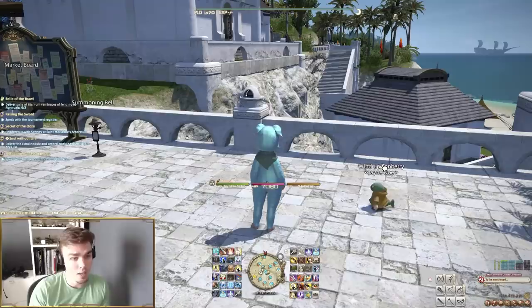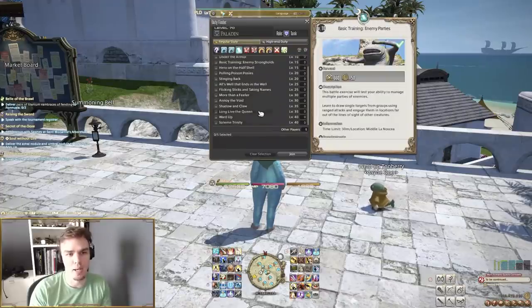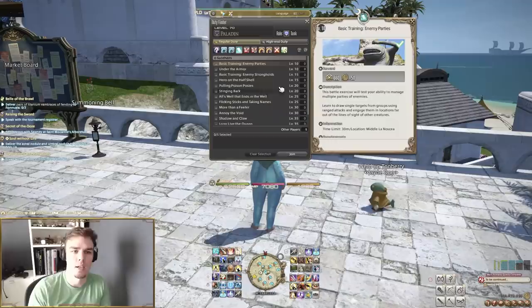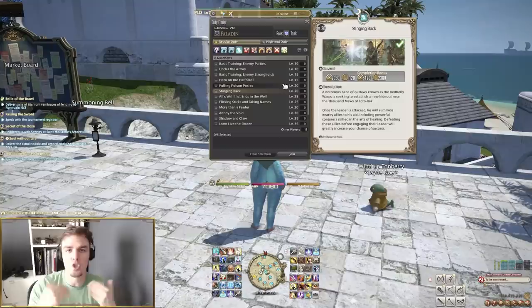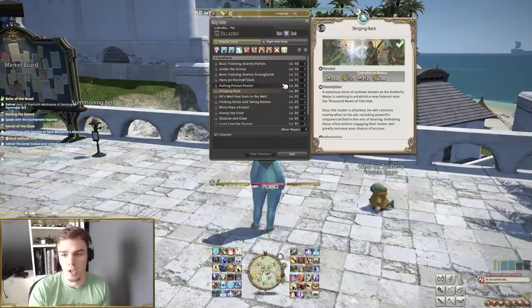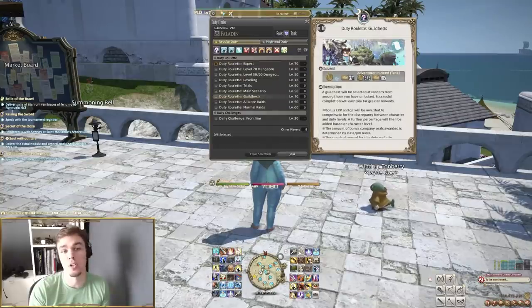Also at level 10 you get Guild Hests — basically much easier versions of dungeons. They cap out at level 40 and never expanded past that, but you get a bonus experience for completing each one the first time on every character and I believe every class. They're very friendly content — each one teaches one mechanic, and if you fail it they don't really wipe you. You'll also unlock the Duty Roulette: Guild Hests around this time, which gives bonus experience for queuing into a random one.